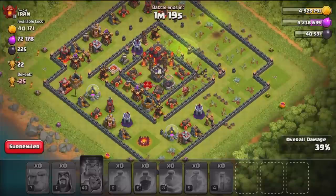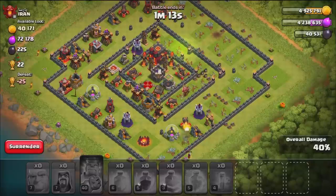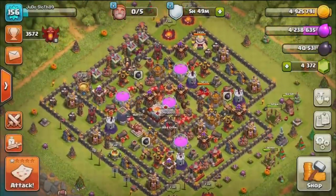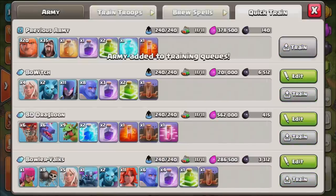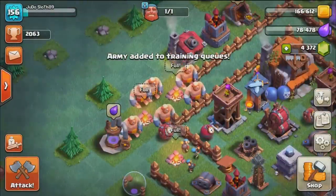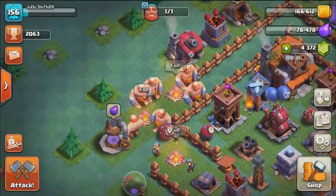Maybe this wasn't the best base to hit because those defenses were that extra layer deep and it was a little bit harder to make the funnel. Wizards getting locked onto the Lava Hound didn't help either, but we finish off here with 40%. So the Giants and Bombers in the Builder Base only have to beat that margin. Let's go ahead and cook up another army just in case, but moving over to the Builder Base — I think the Giants and Bombers have got a pretty good shot here.